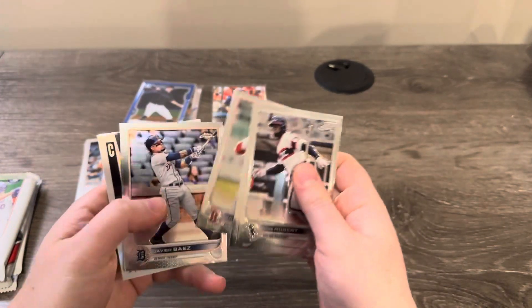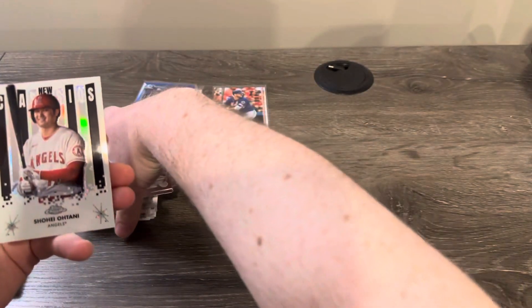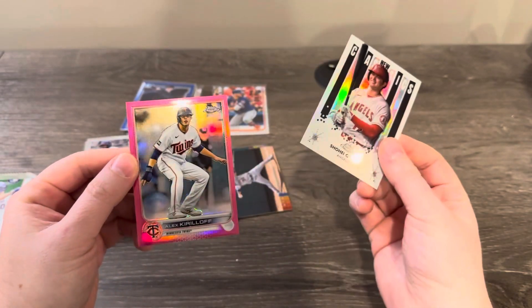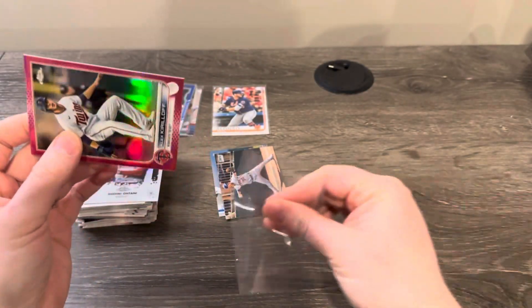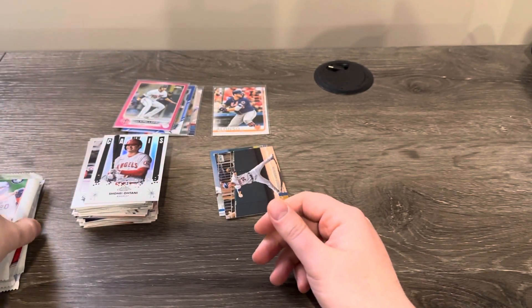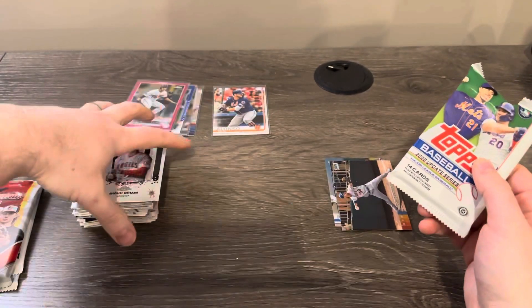Let's see what we've got here. Shohei Ohtani on the classics — that's nice. Looks like it's going to be a pink, so not an autograph, but Alex Kirilloff is going to be... yep, 399. So we're hitting on the numbered cards for sure.